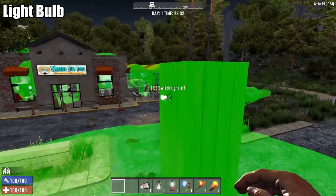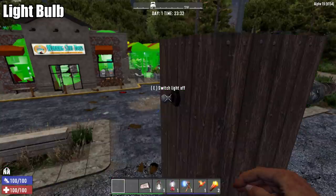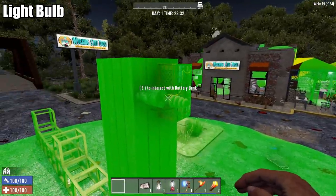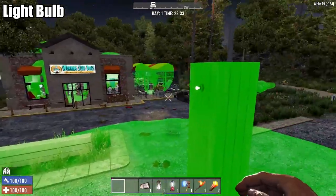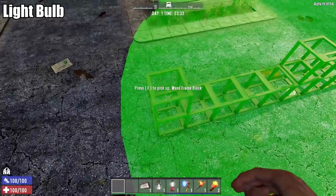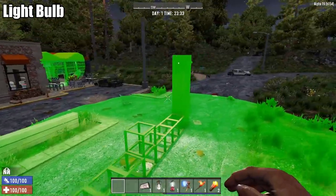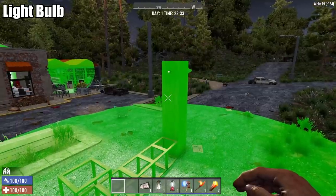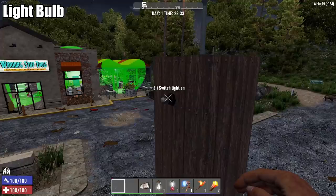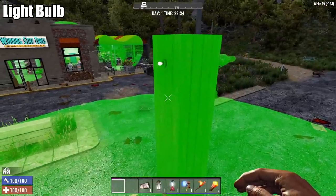The next one we're testing is the basic light bulb. Once you place this one down you can't pick it back up — all you can do is turn it on and off, and it does require an electrical source. I have a battery bank wired in here, and you can see it extends out to about 11 blocks. So obviously an electrical light is going to do a lot better than a basic candle. The regular wired light bulbs produce quite a bit of light.